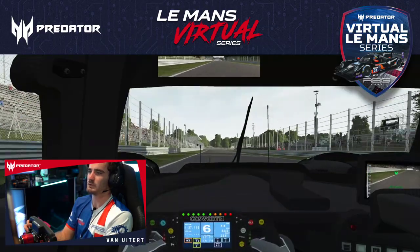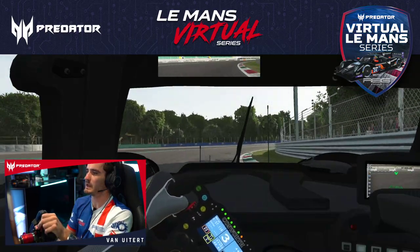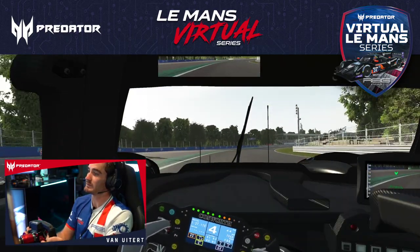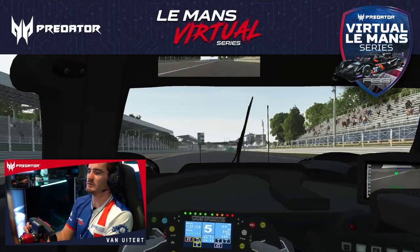On to the last corner, Parabolica — brake late, carry speed, and early back on throttle so to start your next lap again well. And that was the lap on Monza.